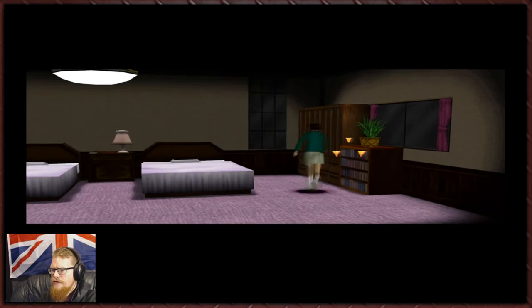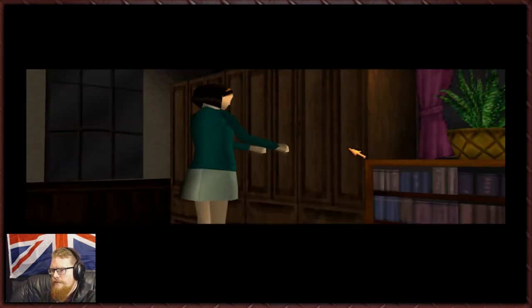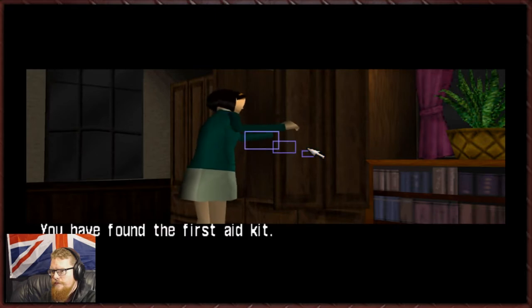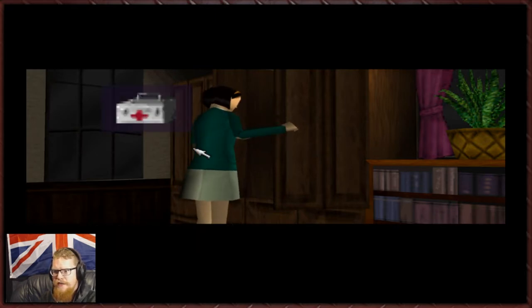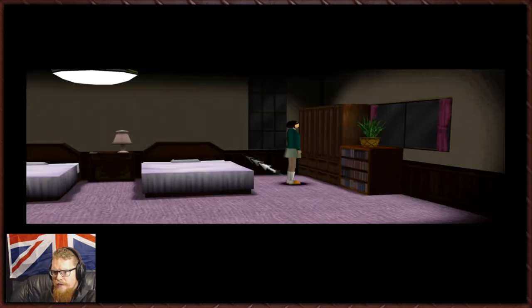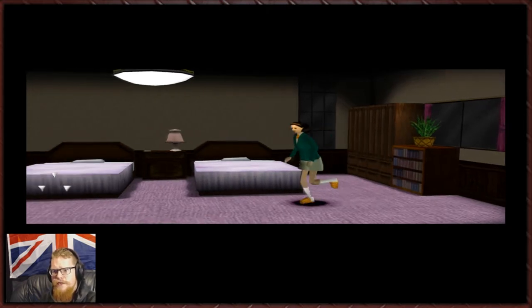So now we have that hidden knowledge — can we go search the statue now? Hey, first aid kit, nice! I guess we're going to Stephanie's room — okay, cool, let's go back to her room then.